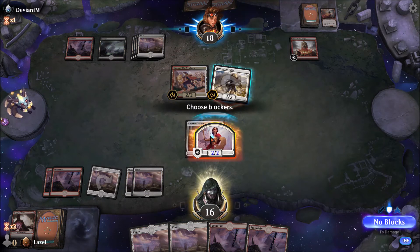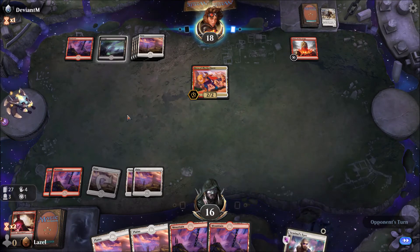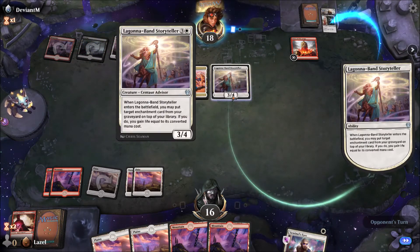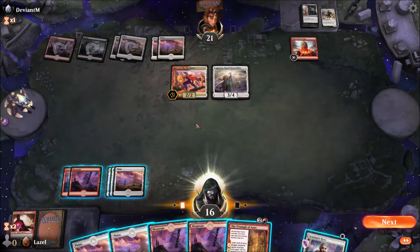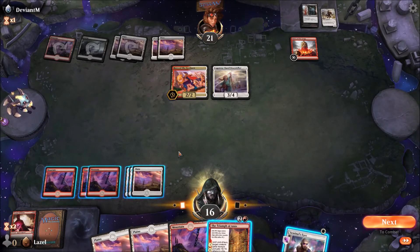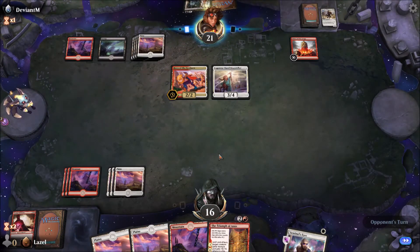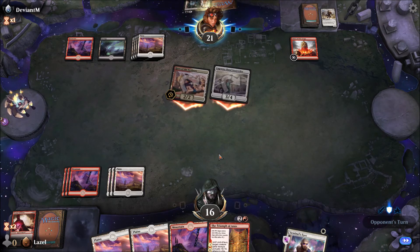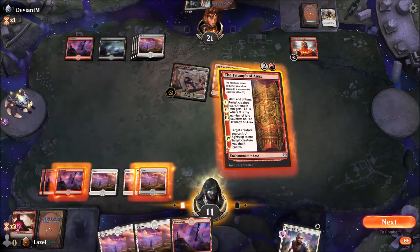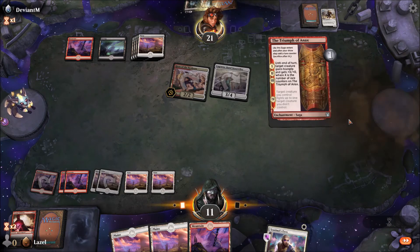If I can remove the Hero of the Pride I'll definitely do it, because I have the escape ability from Sentinel's Eyes and if I find something now it can be very helpful. This again — and of course I find a Saga. Even if I find creatures now he'll immediately kill them. And of course I find a land. I have to play this — even though I don't find any target for it now, I hope to find some in the next steps.